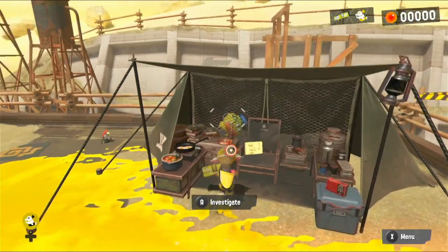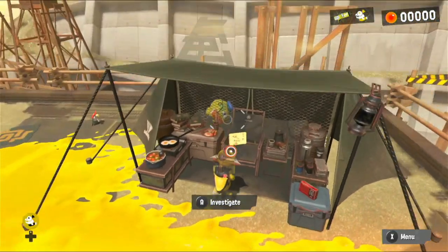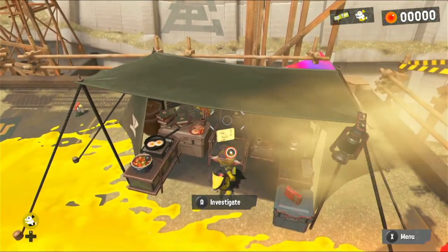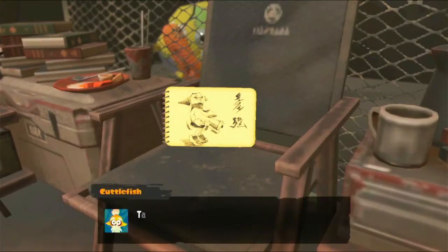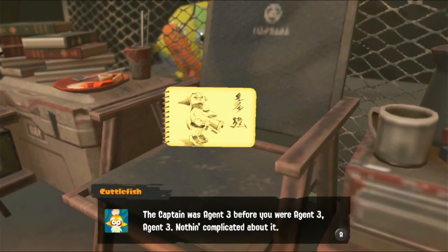If we look at the chair over here, there's a mini Zapfish plush in back there. There's also a letter on this chair to look at - let's investigate that. It's a portrait of the new Squidbeak Splatoon's captain. Not a bad likeness, eh? The captain was Agent 3 before you were Agent 3.